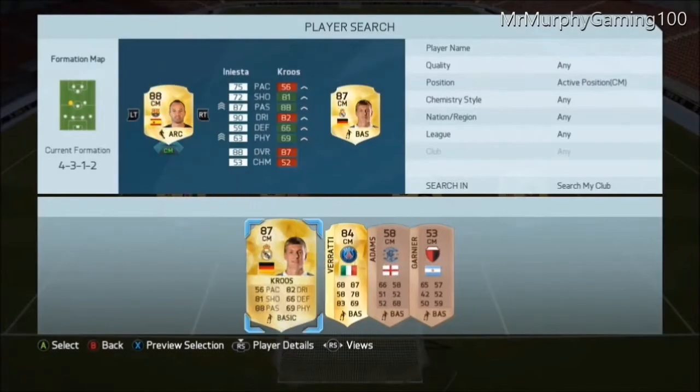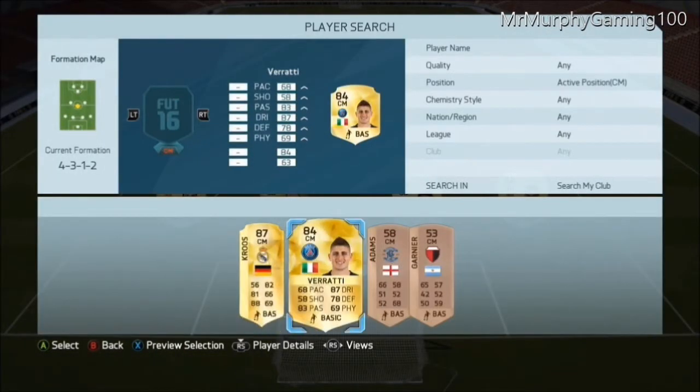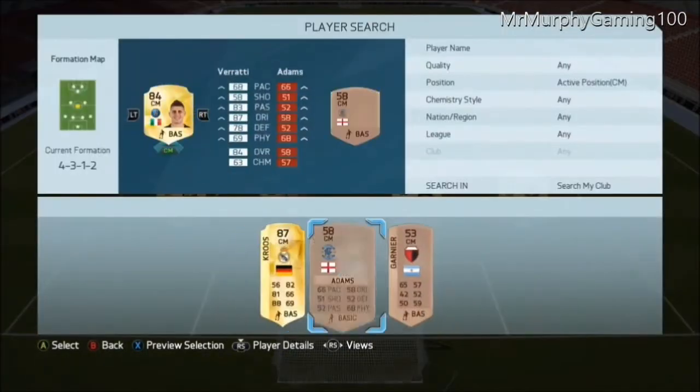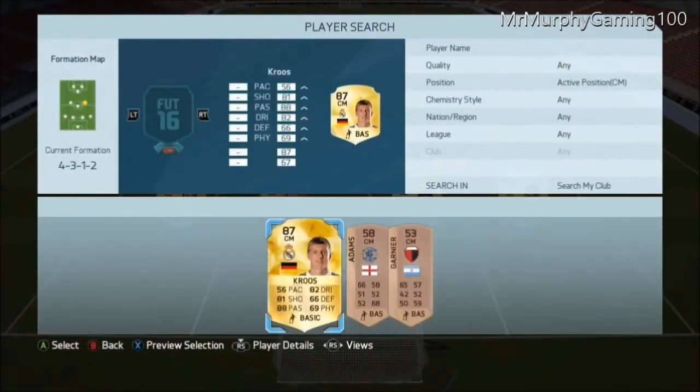So left centre mid, we're going to go with Iniesta, got him for 23,000 points — an absolute beast, he wins headers a lot as well, so yeah he does. In central midfield, we're going to go with Haraki — he is honestly like a magician on the ball, he's so good.